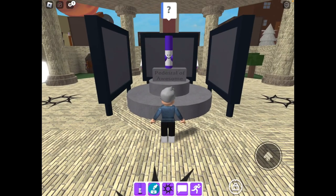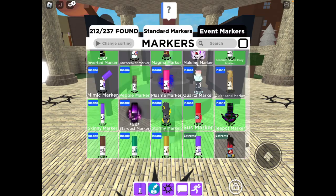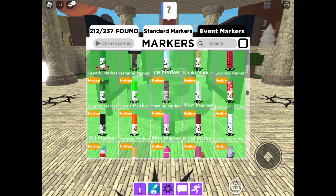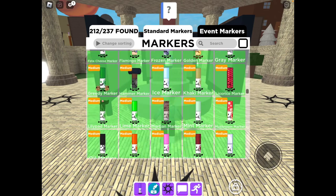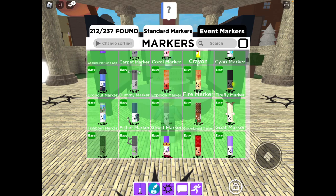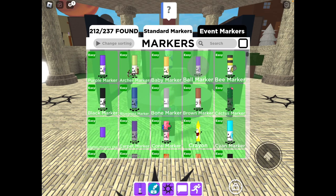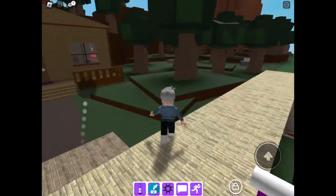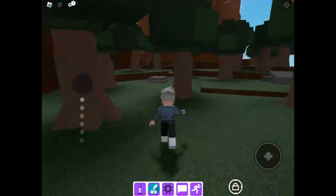Hi guys, in this video I will be showing you how to get black markers. It should be right there. Okay, so first you go in the mountain biome. Okay, mid-video pause.